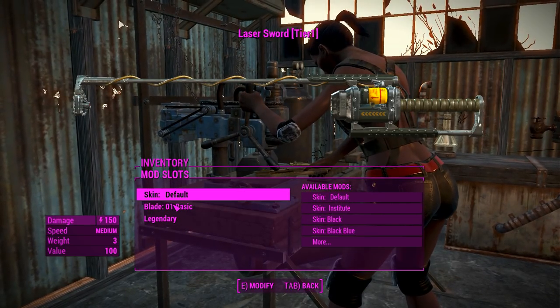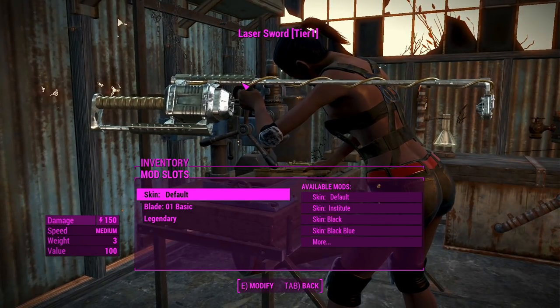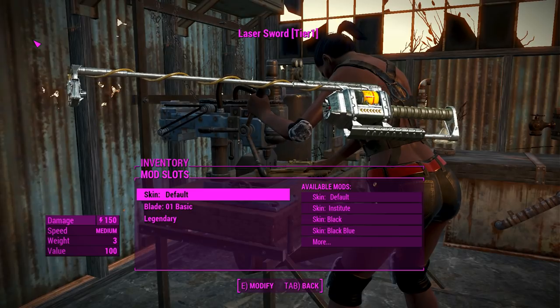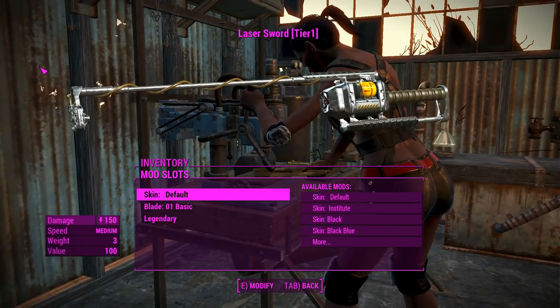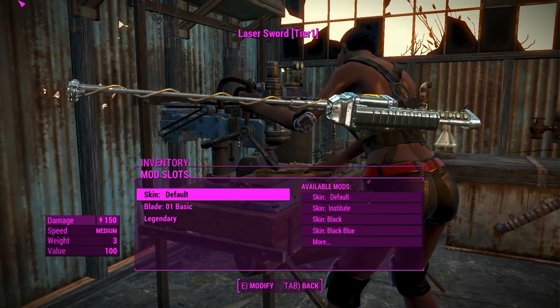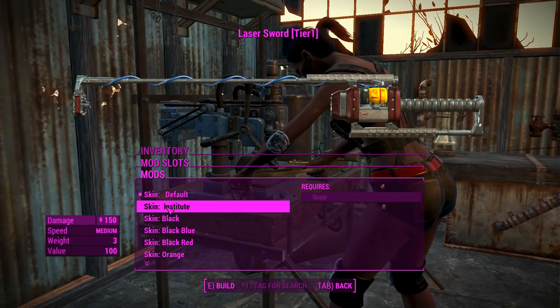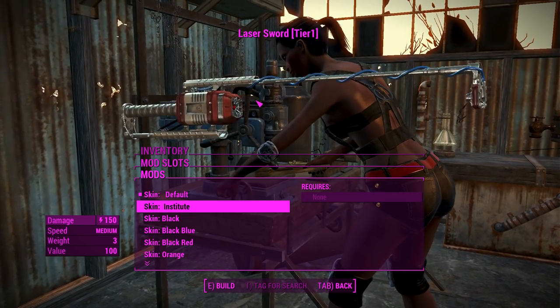Moving on to the laser sword — unlike the fishing pole of the Institute variety, this thing looks a little bit better, a little bit more high quality. I do like how they use the same sort of color scheme that you get on the laser guns in the vanilla game. Looks really really awesome, and you do get the Institute skin packed in with this.